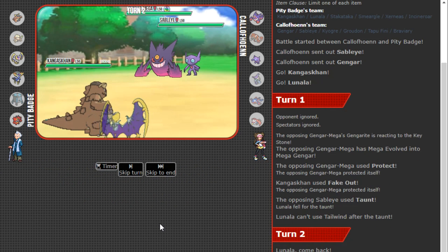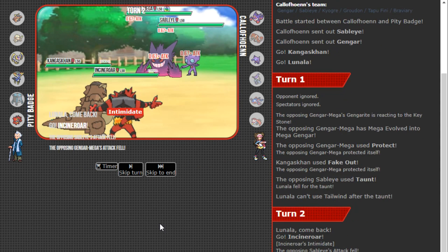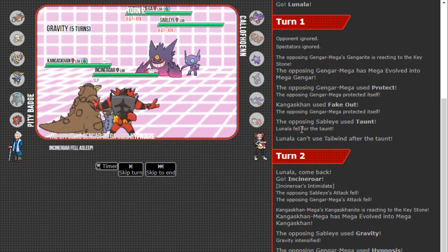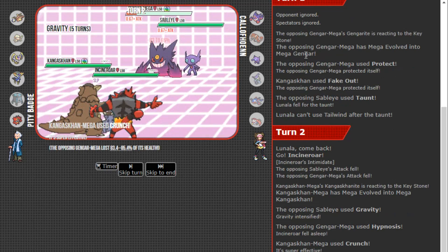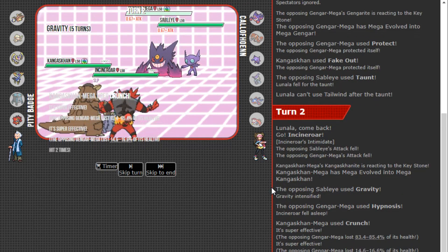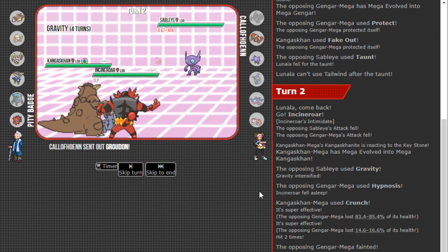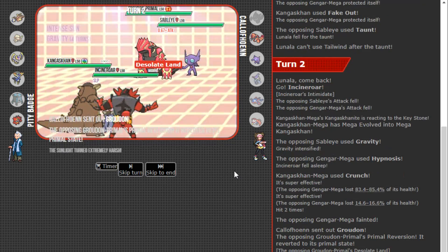Now what is my opponent going to do? I think I want to save Lunala here, so I'm going hard Incineroar because if it is Gravity Hypnosis, Crunch might just knock out the Gengar depending on its EV spread. If we can get a Crunch knockout on Gengar, that'd be amazing. It is Gravity Hypnosis — yes, surprise — with a Tapu Lele. But we do get rid of the Gengar, which is fantastic. Even though Incineroar is asleep, Lunala is still kicking.